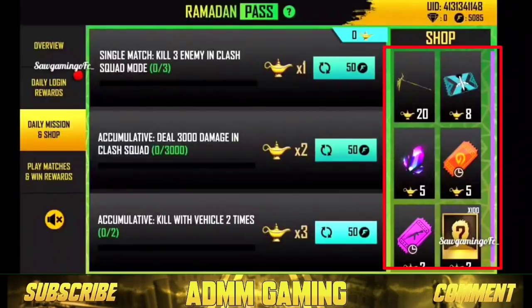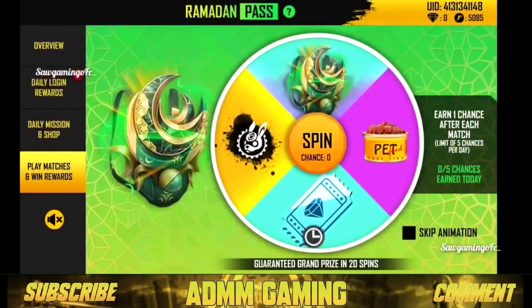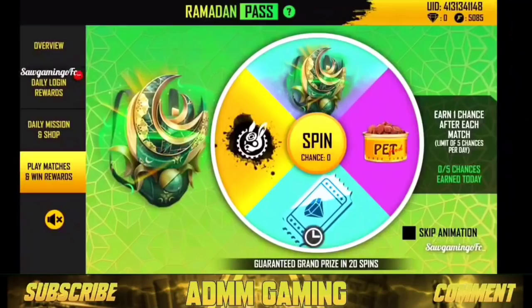The third event is Play Matches, Win Rewards. This is your plan — just a chance. When we come in, we run the wheel and we'll see that we can win a spin. We'll see that we're going to make 20 spins. You can win a chance, and most of you get 5 chances — you can play a match.